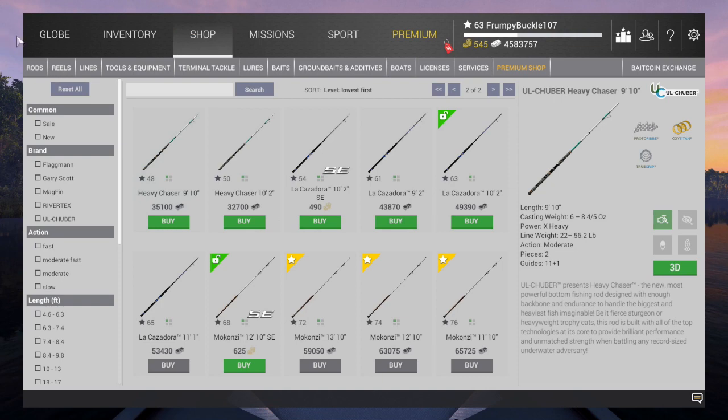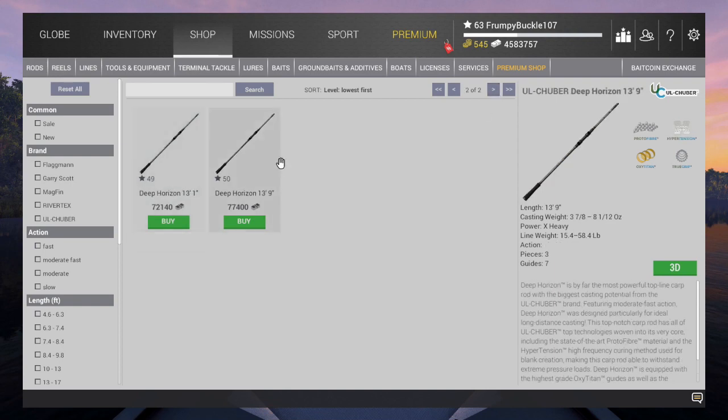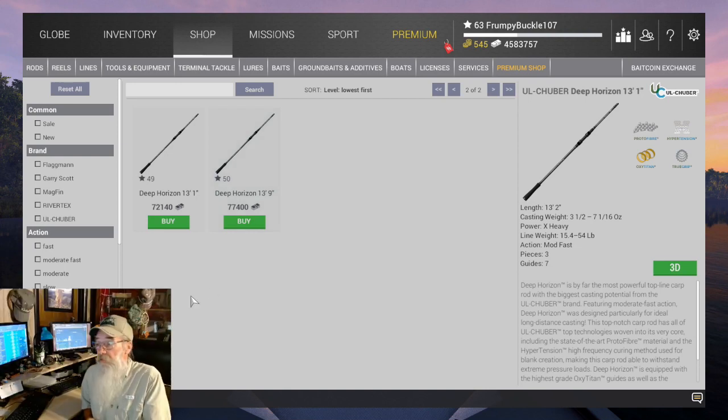Last but not least, our Carp rods. In the 50s you pretty much only have one option — the Deep Horizon 13-9. That's your buy. That is the best Carp rod in the game. That rounds up that list.